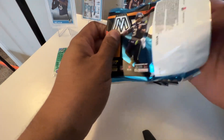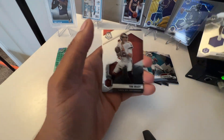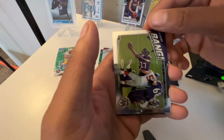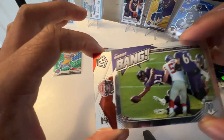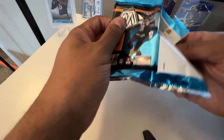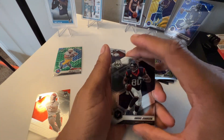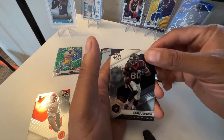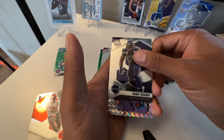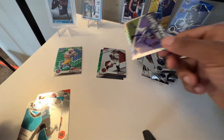Pack two — just some inserts. Got a Michael Pittman Jr. second year, another Tom Brady going right here. Oh this is cool — a JK Diamonds insert, nice little PC card, and a Chris Adams. I thought that was Jamar Chase for a second, but not quite. Andre Johnson with a silver Mosaic — I used to be a big Texans fan, they were my second team after the Ravens, so that's a pretty cool card. And another banger — Justin Jefferson silver. Then Jaelan Phillips — putting that right there.